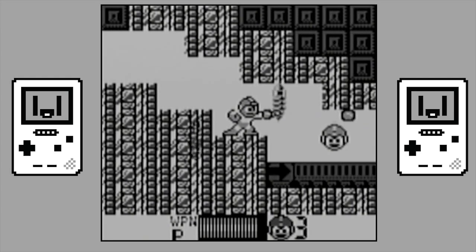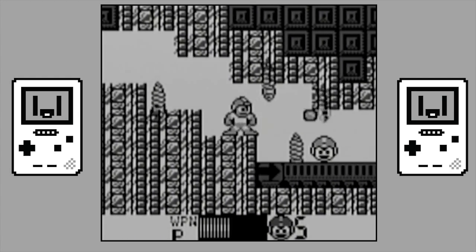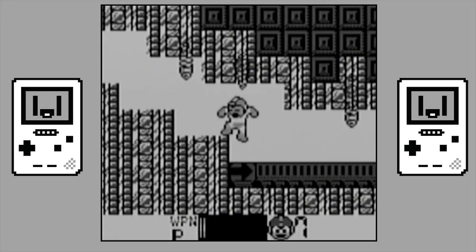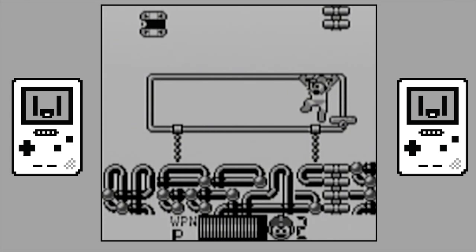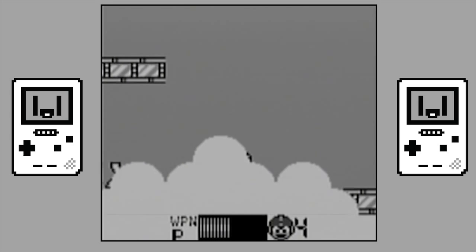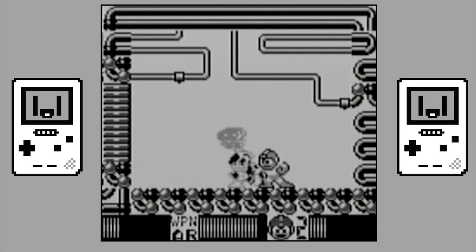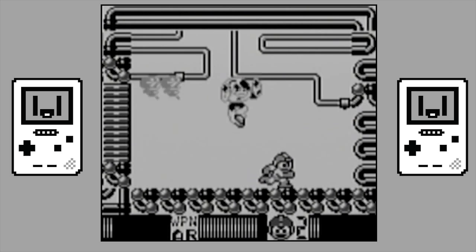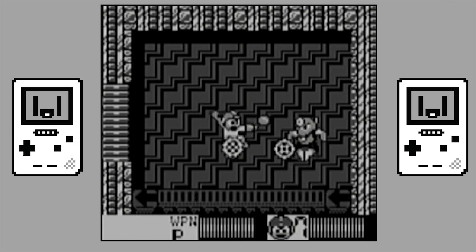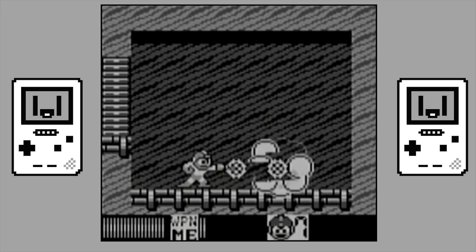Seriously, I don't think I've ever seen this many extra lives in a Mega Man game ever — look at that! I even got two to drop on top of each other, it's insane! This brings me to most people's biggest gripe with Rockman World 2: the game is pretty damned easy. It wasn't until I got to Clashman that I even felt like I was playing a Mega Man game, as you can completely half-ass the first three Robot Masters with no trouble at all.